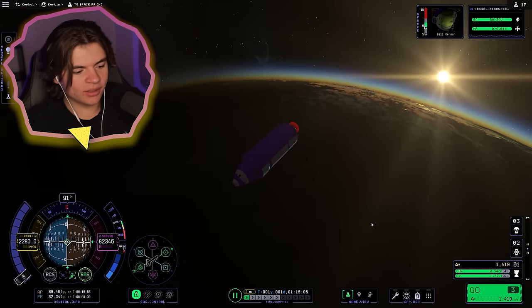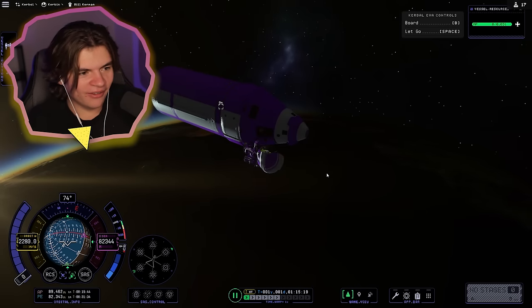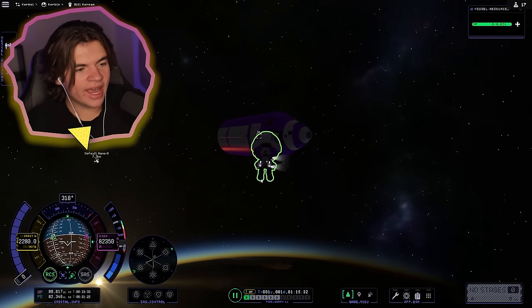We made it to orbit — now we have to do a spacewalk. Here we are in space, he's holding onto our spaceship. I'm going to save and then I'm going to let go and see what happens. We have a jetpack and we can move around!